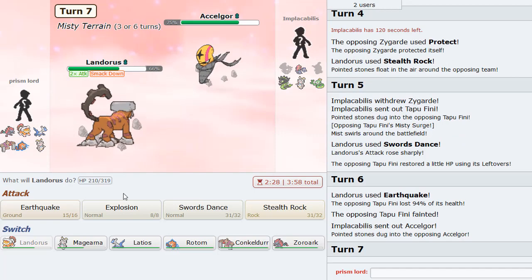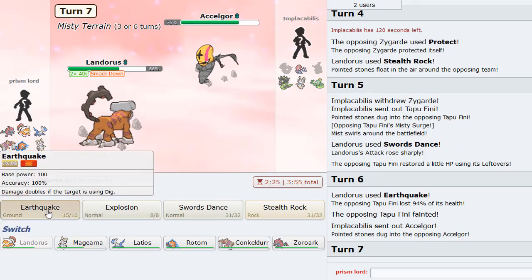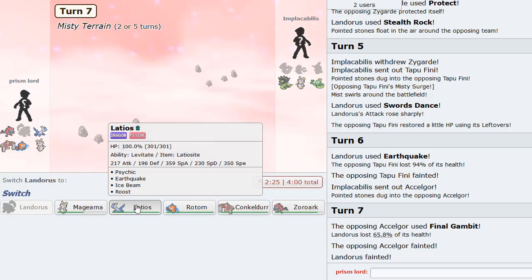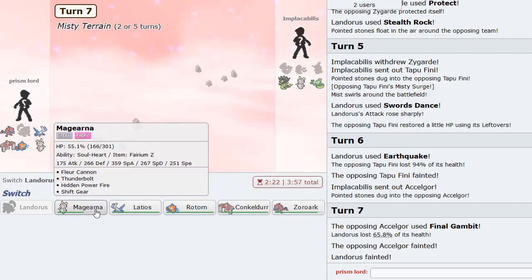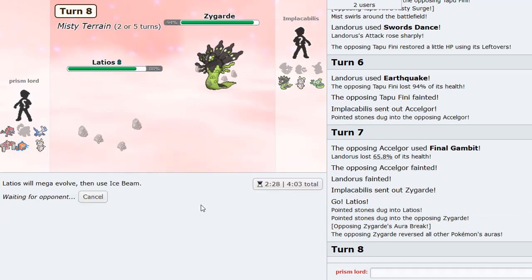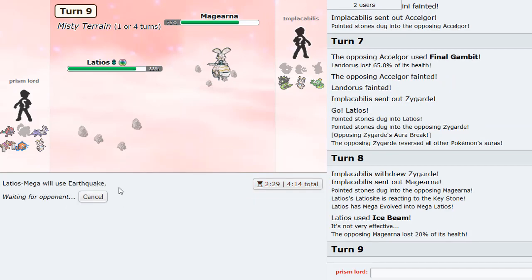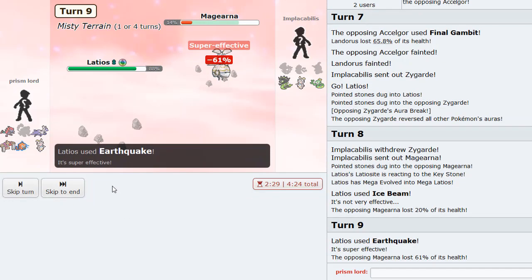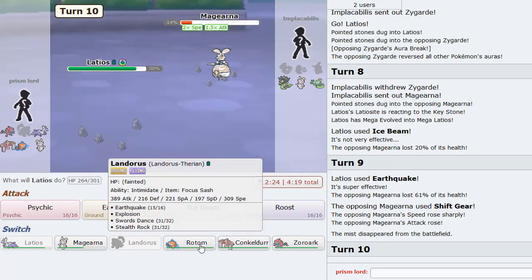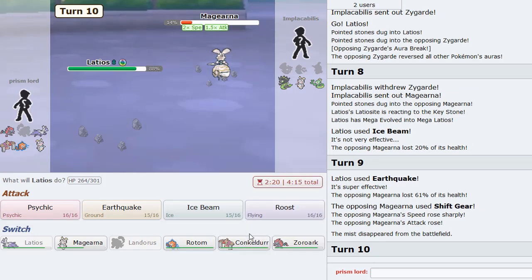He's gonna go with Seismitoad - is this a Spike Setter or something? It might be. Final Gambit - alright. We sacrifice ourselves here. I think Latios comes in now. I'm gonna bring in Latios - he'll probably bring in Zygarde. Ice Beam this. As he goes Magearna, I can Quake now - hit him with the Earthquake. He Shift Gears up and probably attacks me now. Mach Punch takes him out here.